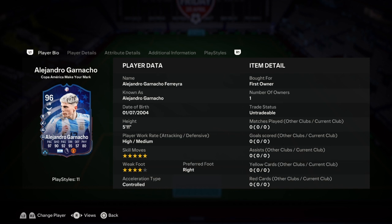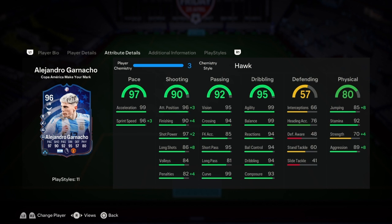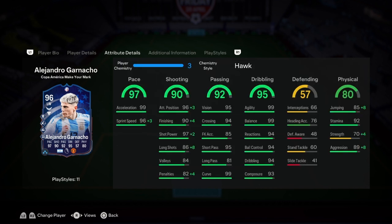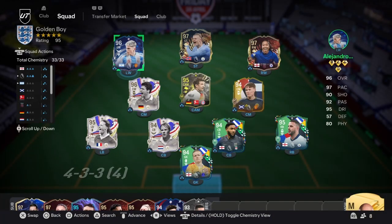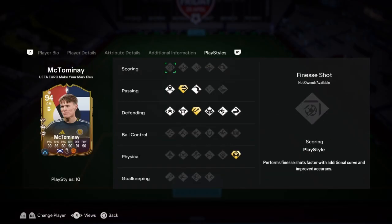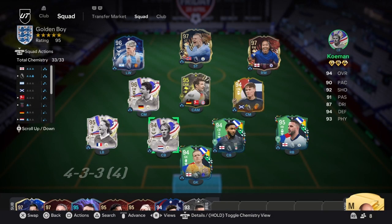Five foot eleven, high/medium work rates, five-star four-star, unreal pace, unreal dribbling, good shooting, passing, good physical. He's got every dribbling play style apart from press proven — finesse shot plus, incisive pass plus, ping pass, quick step, acrobat. This card is crazy, 96 rated and can still upgrade. Also this McTominay card — six foot four, every defensive play style and aerial.